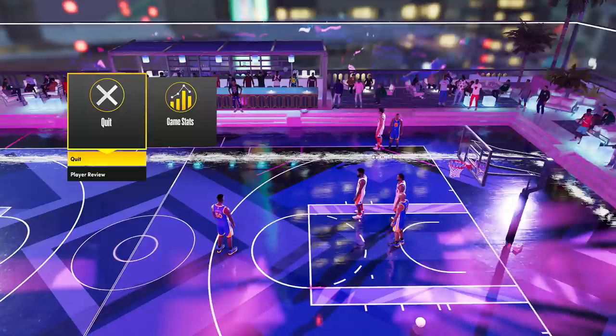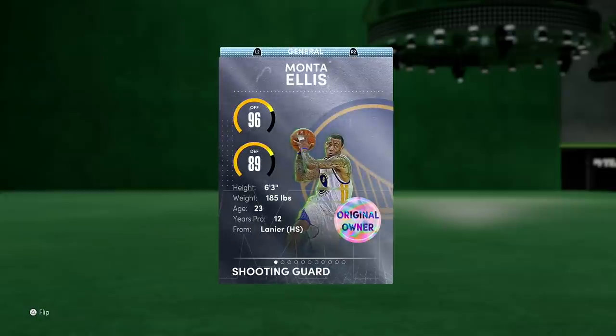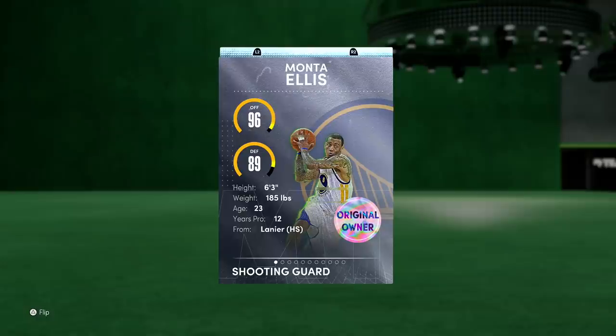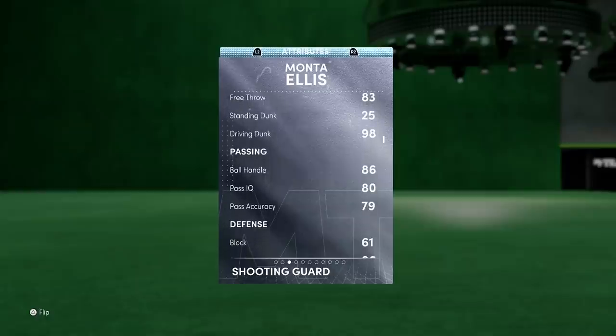That right there was the Monte Ellis debut - got some Unlimited in there, got some Triple Threat Online in there, and I am very impressed with this card. That jumper is different - I don't know what that jumper is but I'm 1000% getting that jumper in Park. I love how fast the card is, I like how well he can actually play defense, the driving dunk - he's really just the ideal point guard. Not only is he a sharpshooter but he's also got that John Wall vibe where you better be scared if he's coming to the rim. Stupidly fast with that Quick First Step - great animations, plays defense, no errors with this card.